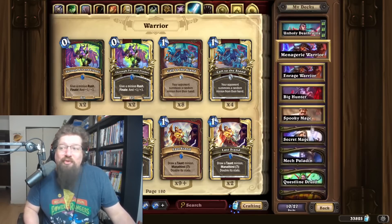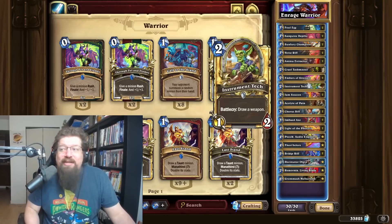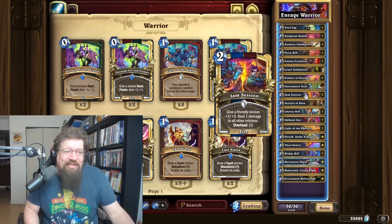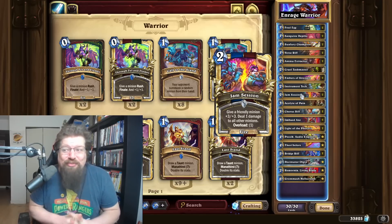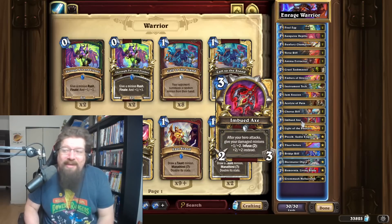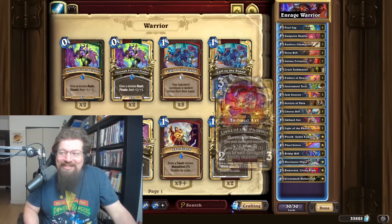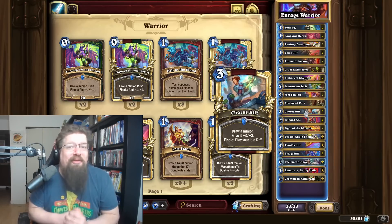I absolutely have to recommend it, as well as Enrage Warrior — another deck performing very well, a little bit harder to play with a different game plan. You kind of want to stall out a bit, get your Anim Extractor off, buff all your big charge stuff. There are new cards in here: the one Jam Session, a two-mana spell that's just absolutely nutty, giving your minions +3/+3, another Whirlwind effect to get your Light of the Phoenix and Imbued Axe going. You buff things up — get Ramornia big, Grommash big, Decimeter Ogre really large. The Rift package is incredibly solid now that they're all one less mana or give absurd stats like Chorus Rift. Another deck doing really well, but definitely less straightforward than Menagerie Warrior.